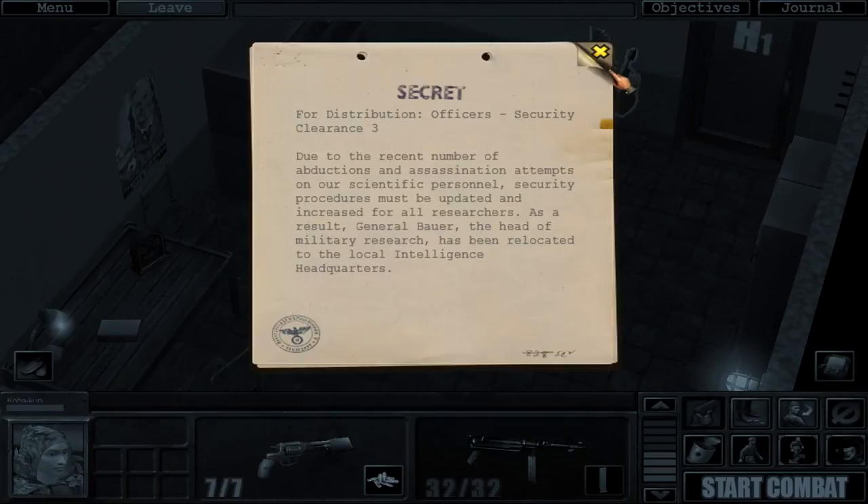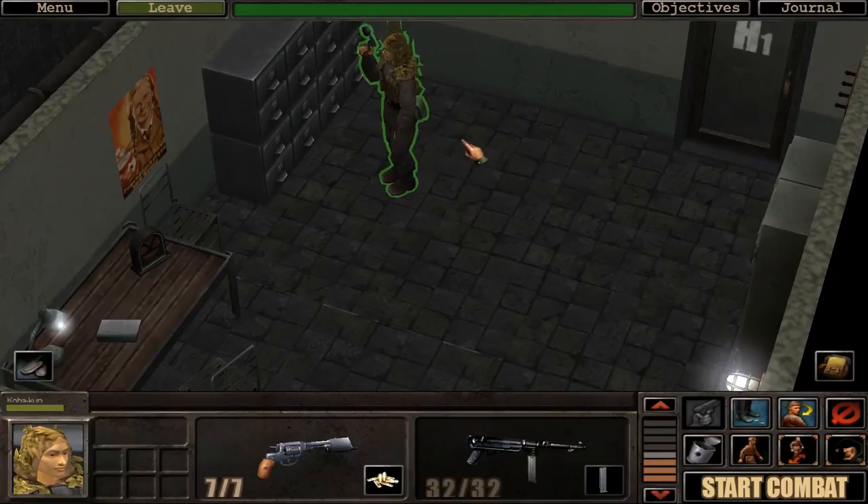Secret for distribution — officer security clearance. Due to the recent number of abductions and assassination attempts on our scientific personnel, security procedures must be updated and increased for all researchers. As a result, General Bauer, the head of military research, has been relocated to the local intelligence headquarters. That was the guy we talked to, I think. There's apparently not much more we need to know here.